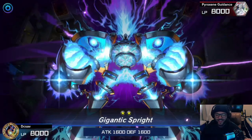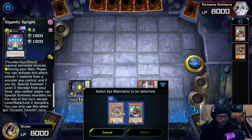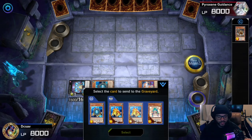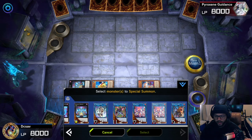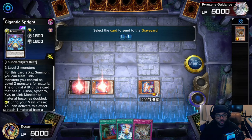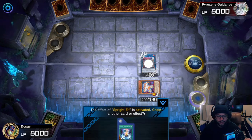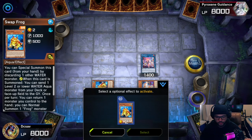Activate Gigantic Sprite's effect — it doesn't matter which one you detach, but we're going to detach the Nimble, and you're going to special summon yourself a Swap Frog. Activate Swap Frog's effect and send another Swap Frog to the graveyard. Then you're going to go into Sprite Elf. Activate Sprite Elf's effect and you're going to get yourself a frog — it bounces from the graveyard to the field. I like to leave a space open so I don't mess up my combo.